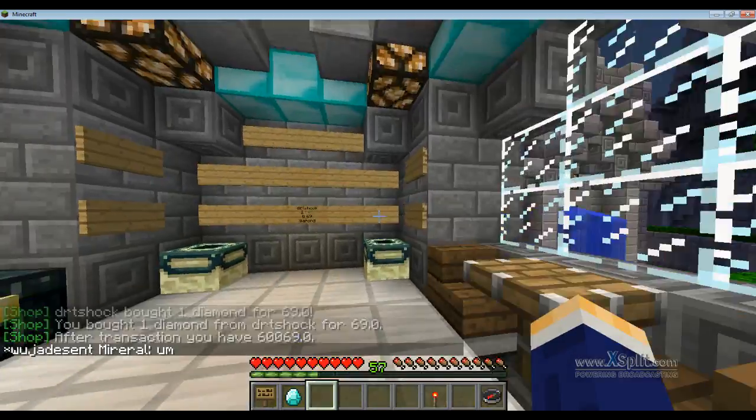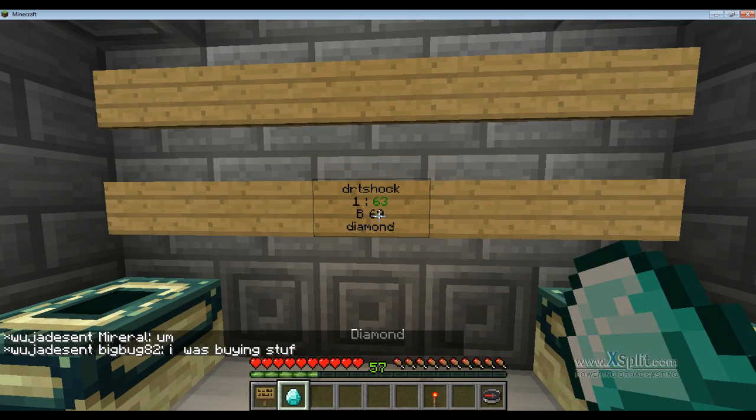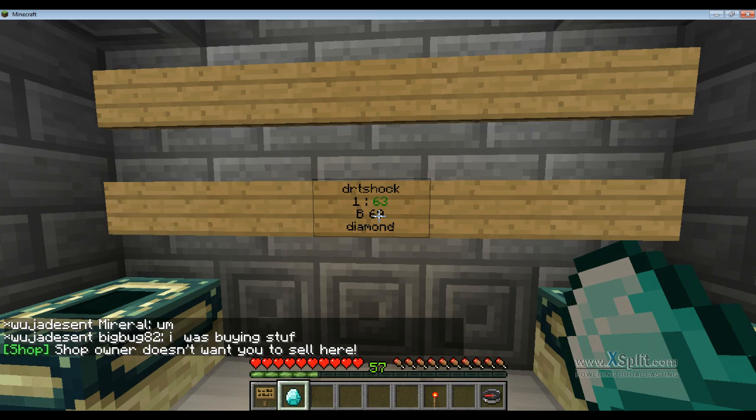Say that a shop buys and sells — all you have to do is left-click. But right there it says the shop owner does not want you to sell stuff there.